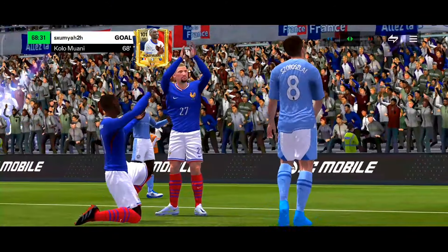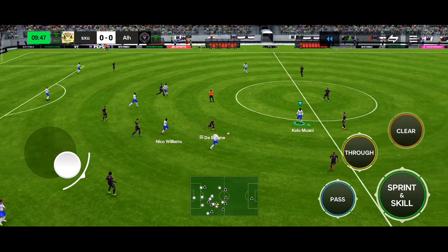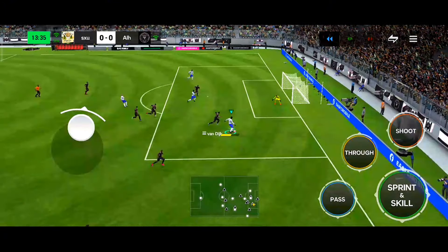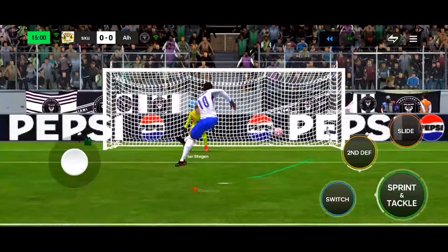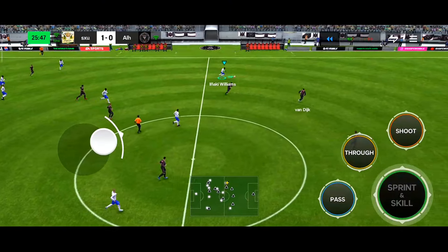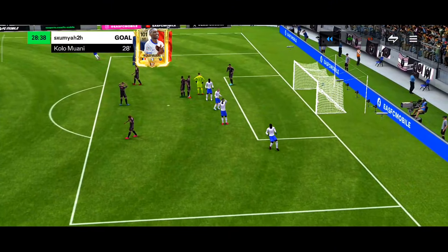Next match against 'Alha Jokey' using a 4-attack formation. Nico Williams to Kolo Muani, quick pass to Oladu, trigger run back to Kolo Muani — heel-to-heel, stunned the defender. Kolo Muani with the open-up, fake shot inside the box — penalty! Obviously Kolo Muani buries it for an easy goal. Then another move: pass to Inaki Williams, heel-to-heel, pass to Kolo Muani — open-up shot with the weak foot — of course he scores! Brilliant weak foot finish.